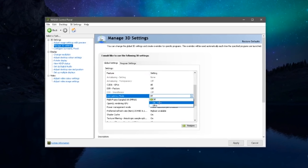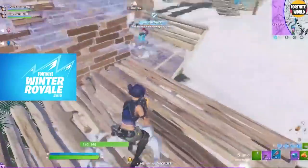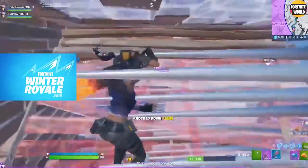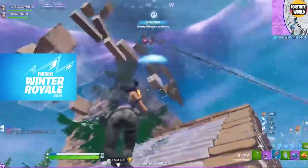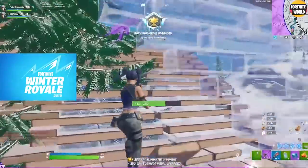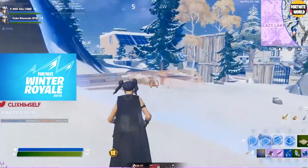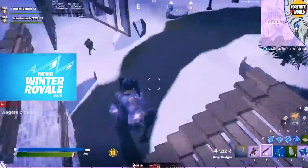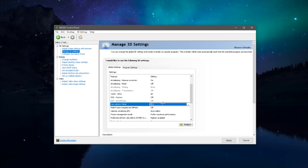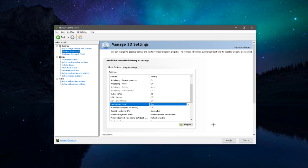Scroll down to where it says 'Low Latency Mode,' select it, and set it to Ultra. This lowers latency between your graphics card and your game, so everything works faster and you get better response time. On newer graphics cards, having this on Ultra makes a noticeable difference — fast edits and building will feel a lot nicer, and your aim may even improve. Press Apply; your screen will black out for three to five seconds, which is perfectly normal.